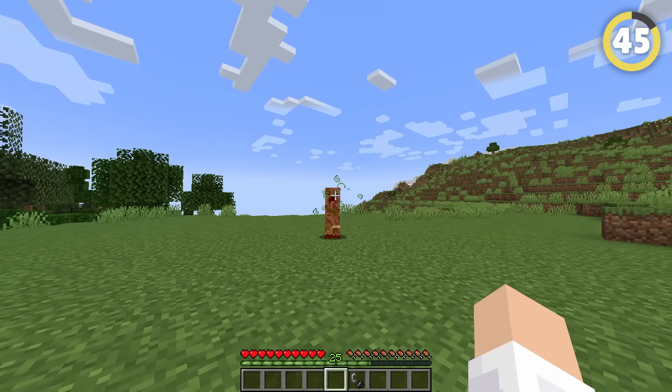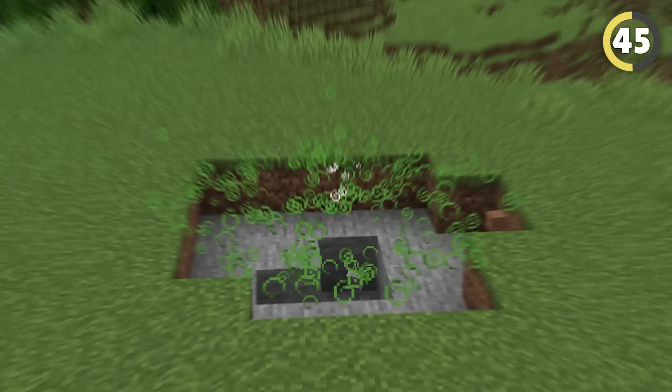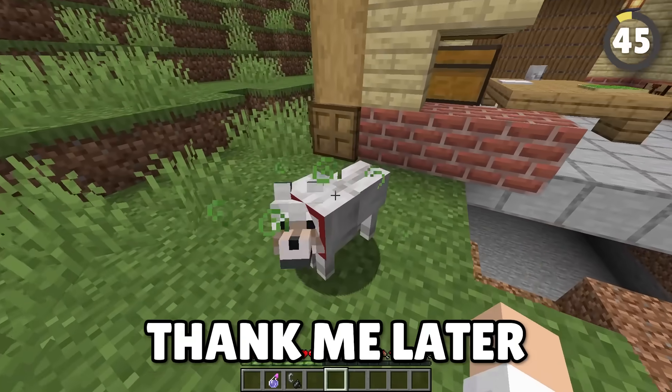Did you know if you splash a potion of poisoning onto a creeper and then let them explode, you'll end up seeing a lingering poison effect? This can be used for blowing up your friend's base and then finishing their dogs off. Thank me later, you monster.